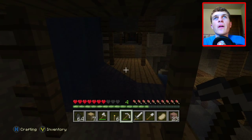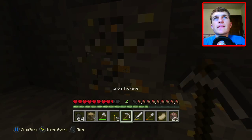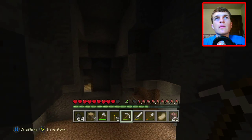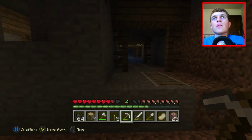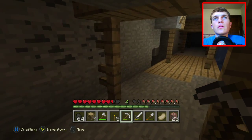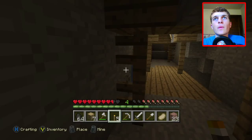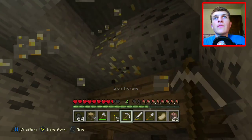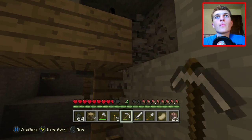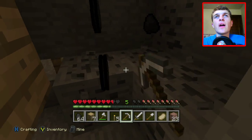Yeah, we've definitely been here before — I remember it now. I remember where we are. There's just some spots we haven't been in. Oh, we got some gold just sitting right here — nice. Let's take three pieces. We got some more gold and some more coal — I should probably collect some more coal because it's never a bad thing in this game. I'm kind of worried about how we're going to find our way out of here.